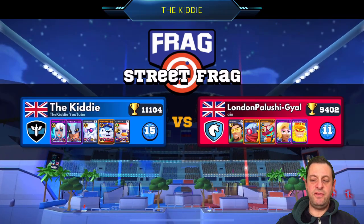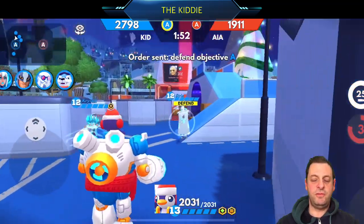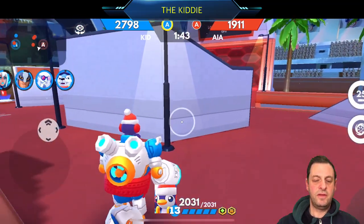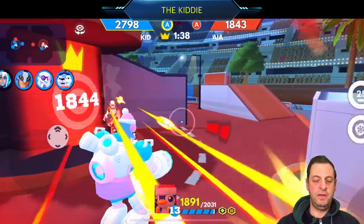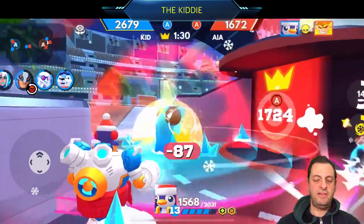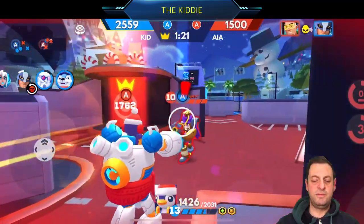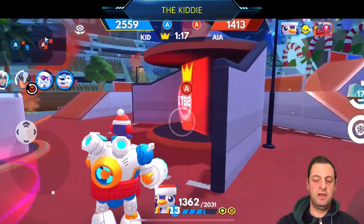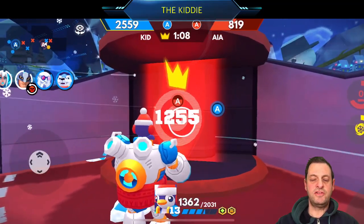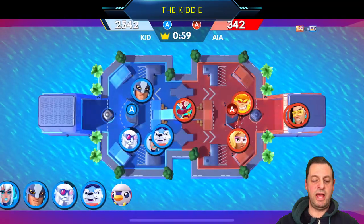Game number two is a street frag versus level eleven. I'm going to take Newt and play a bit defensive with Avalanche and Dr. Frost. We sneak around and get in — I got stunned but use the special ability. We get a couple of kills and Newt still has so much health. We put the ability on to freeze any enemies that come in, and Newt's health just takes so long to kill.